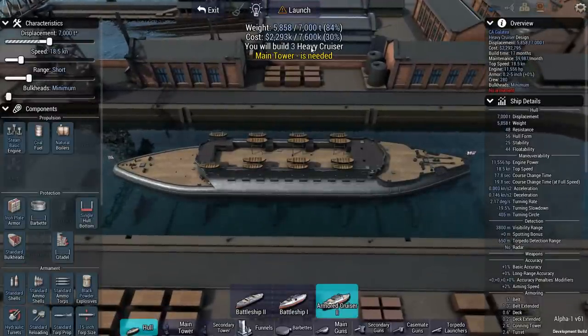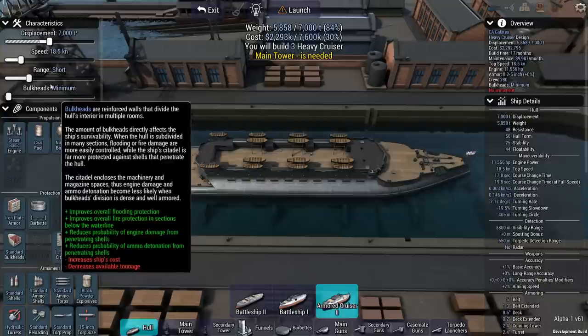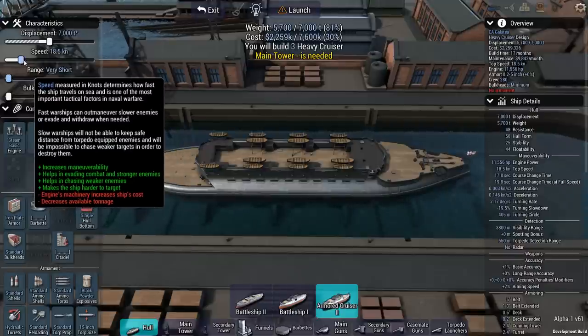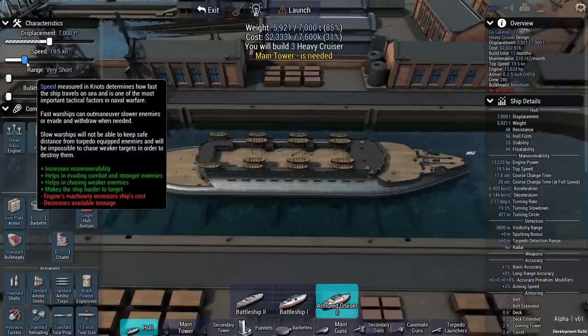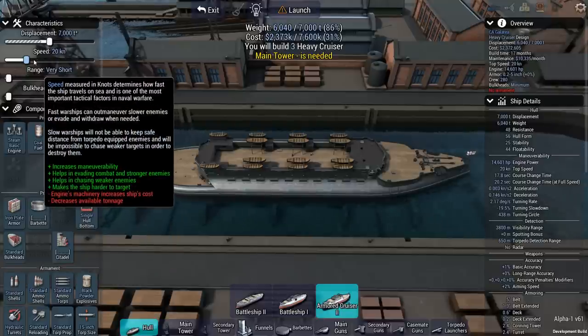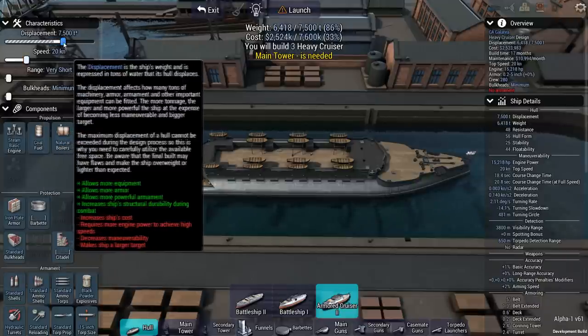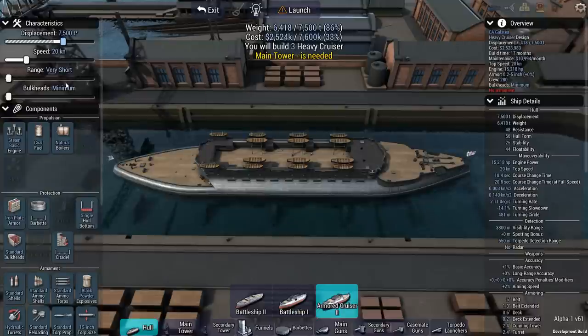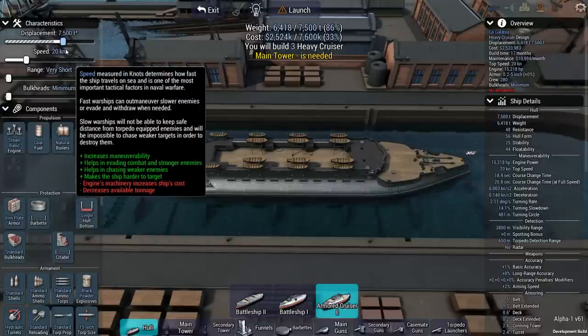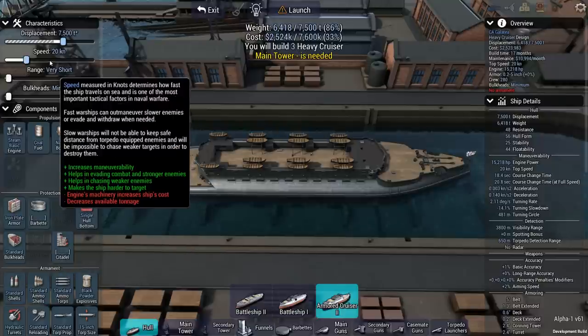We have $7.6 million to work with. Normally an armored cruiser would want maximum range, but we're going with very short range since we're just fighting a single battle — we'll get more bang for our buck. I'm also aiming for a faster ship: ideally 20 knots and around 7,500 tons to see how many we can build, probably only two. That's about 3,000 tons less than the enemy battleship, but the speed advantage will matter. If we're outnumbering him in ships but outgunned, speed lets us outmaneuver him.